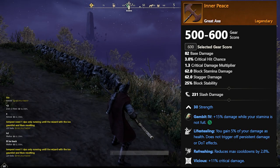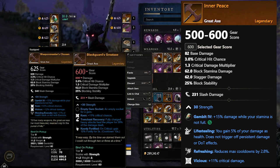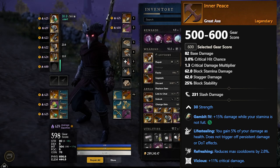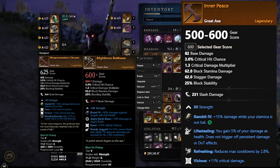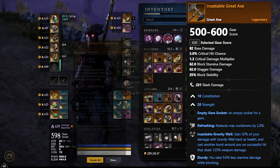Our next great axe is Inner Peace. For Inner Peace you're going to have to go to Dynasty Shipyard and run that dungeon. You'll have to do it on a mutation to get it to be legendary, but when it hits legendary it will be 30 Strength. It has Life Stealing — you gain 5 percent of your damage as health, which does not trigger on persistent damage or DoT effects — Refreshing, which reduces max cooldowns by 2.8 percent, and Vicious, plus 11 critical damage. It looks like you can get this from multiple mobs inside — as long as you kill them on a mutation, you have the possibility to get it as a drop.